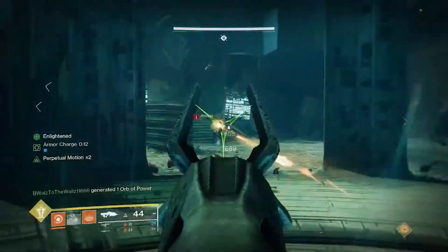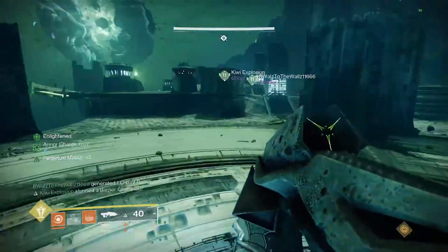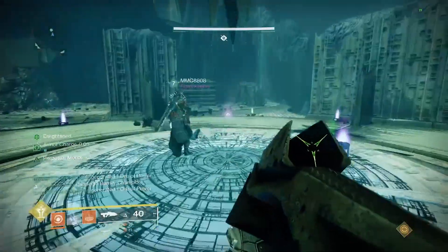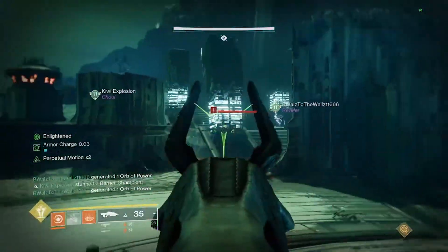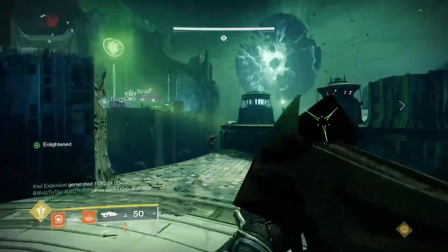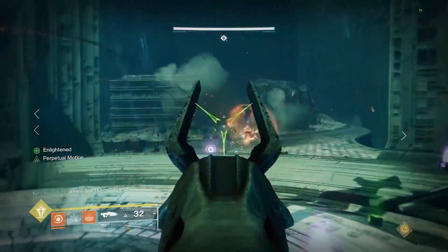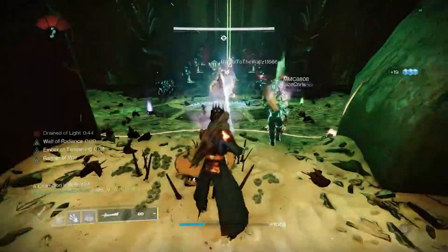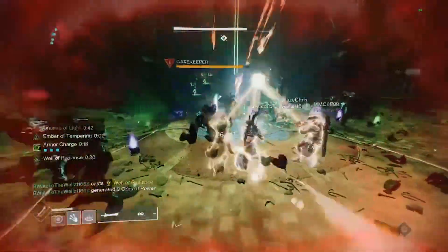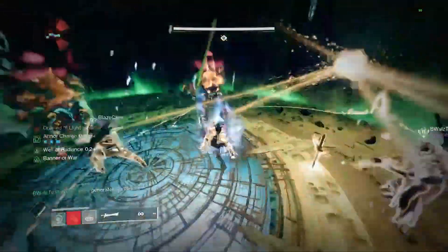Once across, the player who got off the middle plate can hop back on to rebuild the bridge for the next person. Remember that the only time the totems have to be stood on is when the middle bridge plate is activated, so if the middle plate isn't occupied due to doing the challenge mechanic, the totem players can hop off briefly — just communicate before you get back on so they can get back on their totems.